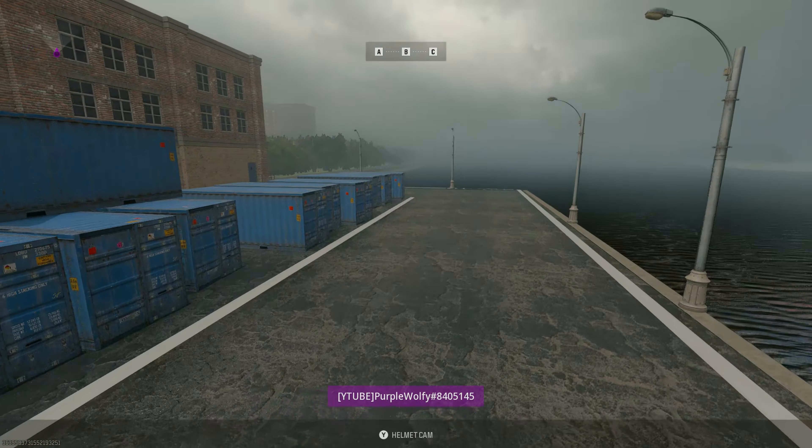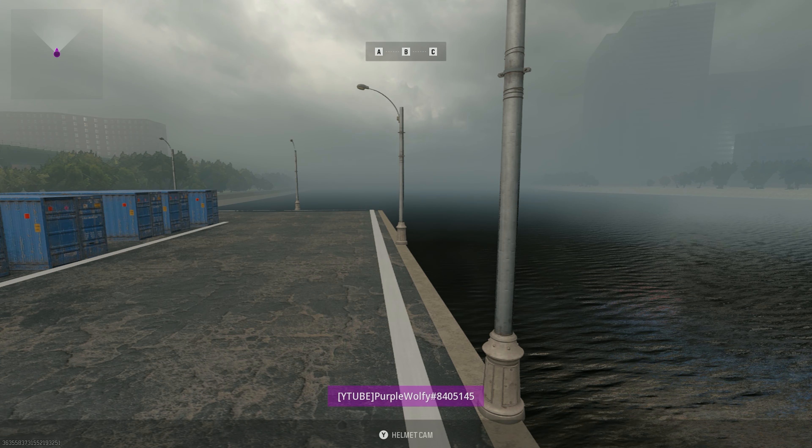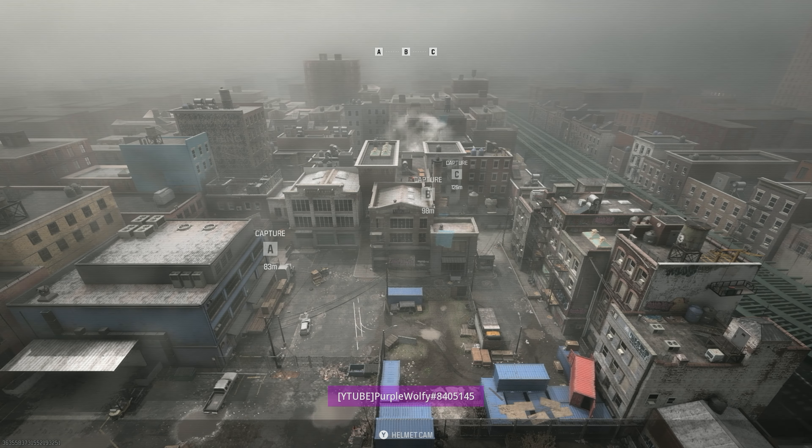Once you are at the spot you want to spawn at, go to settings, change team and choose rangers and equip a loadout.